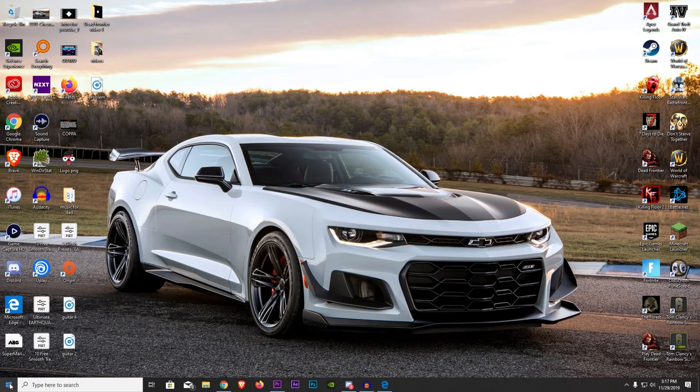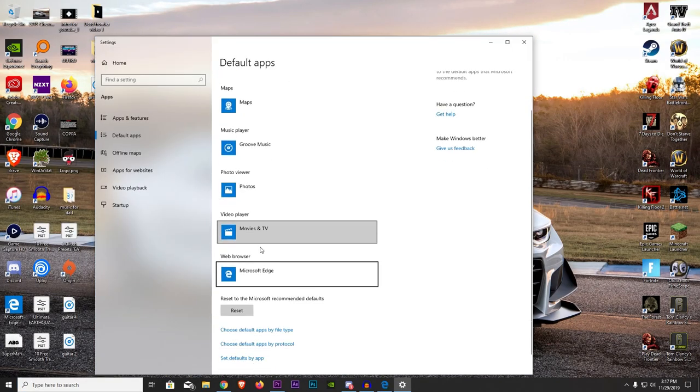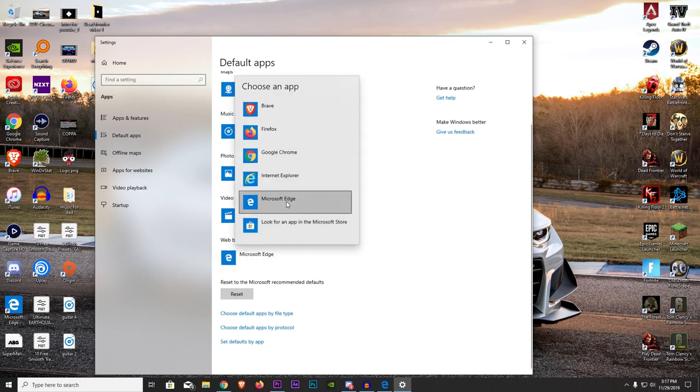Honestly, if I never got gold membership I probably would have quit in the first six months — but that's a different video. Also guys, don't forget to make Microsoft Edge your default browser. All you have to do is go to default apps, choose a default browser, and set it to Edge. That way, if you open inventory it doesn't go to Google Chrome or Firefox and mess up your whole game experience. Set web browser to Microsoft Edge only.